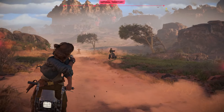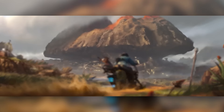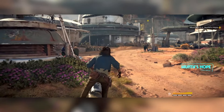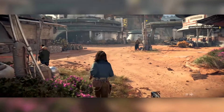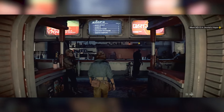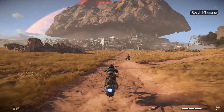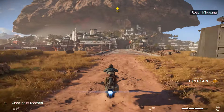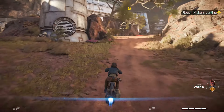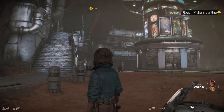Toshara has two major locations: Jaunter's Hope and Miragana. Jaunter's Hope is where we saw Kay enter in the initial gameplay from around June last year — it's a smaller settlement with a landing pad for the ship the Trailblazer and a cantina. Miragana is the capital, embedded into the underbelly of a huge mushroom-shaped mountain area, with a large outer section too. This seems like it'll be the main location of the entire game, with no doubt a lot of story focus on Toshara.